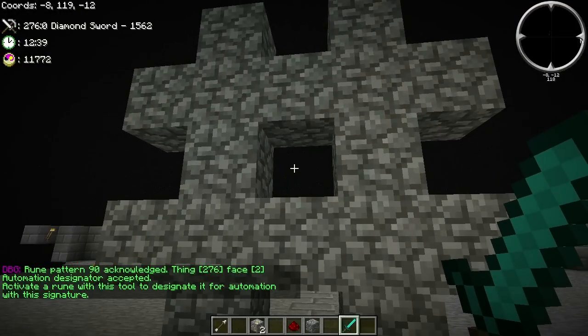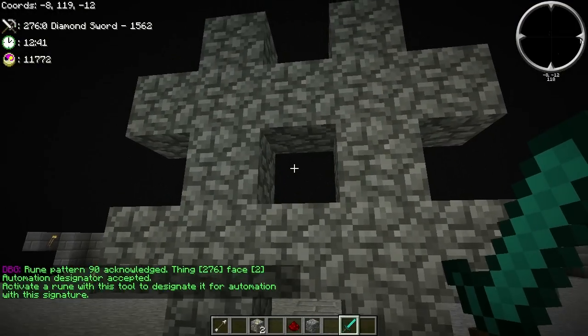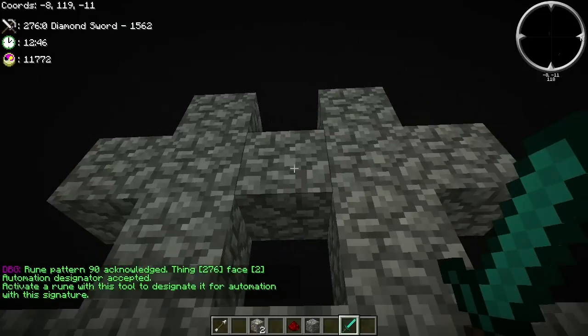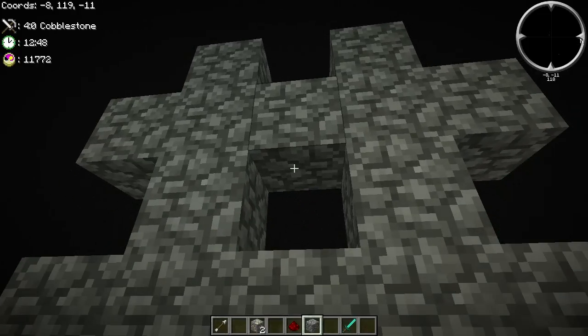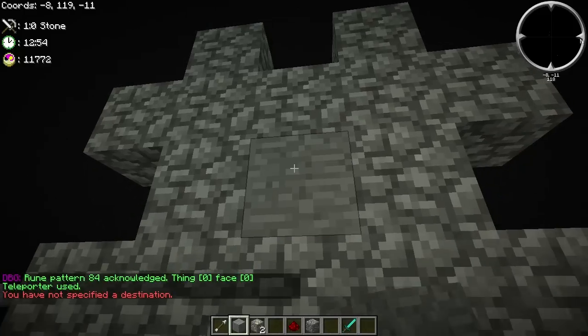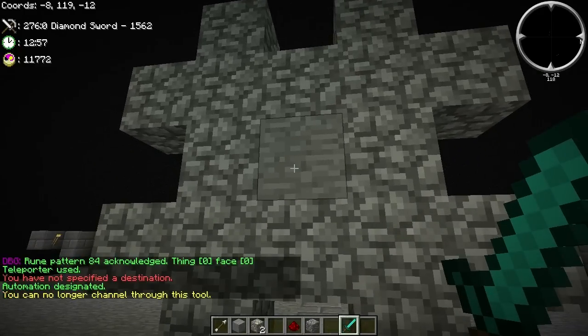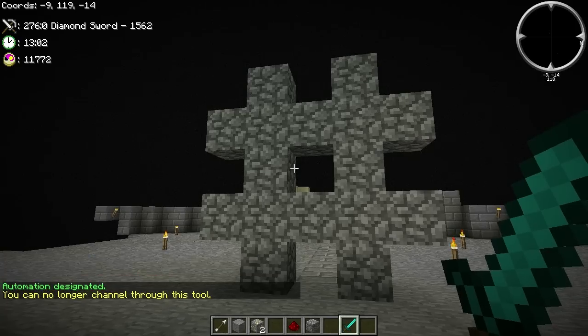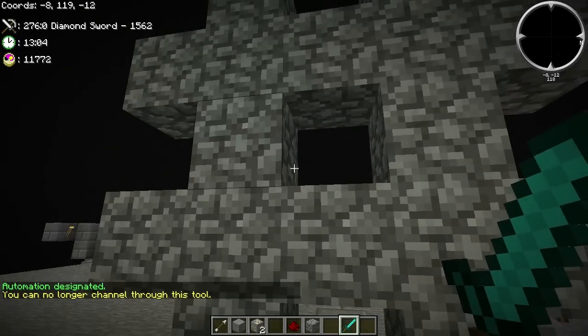Point of caution here: if I were to click on this block here, it would not automate the teleporter — it would automate this block here, even though you can traditionally right-click and activate the teleporter. To get around this, you just need to make sure there's a block in the middle. Automate it. You can then destroy the block, and the automation will still exist. That won't be a problem.